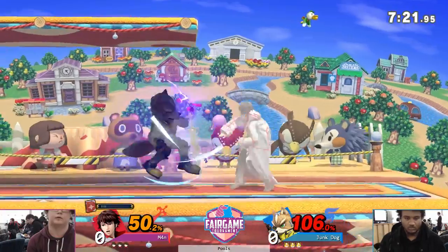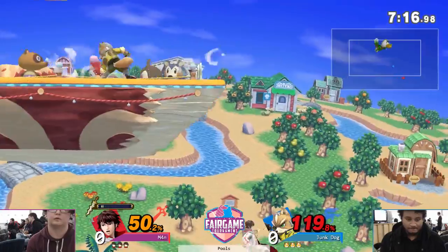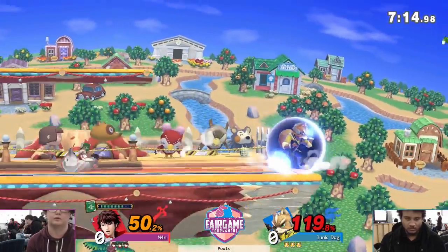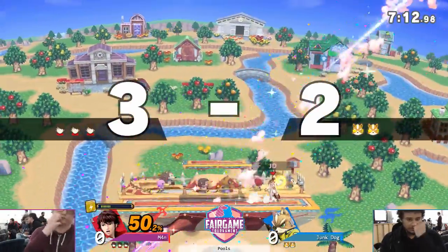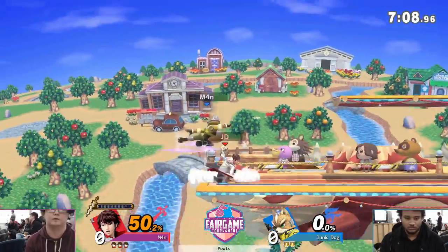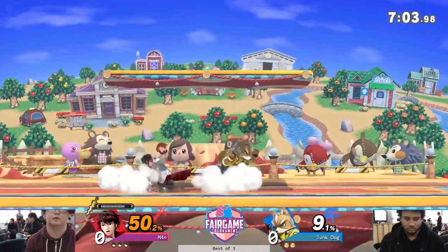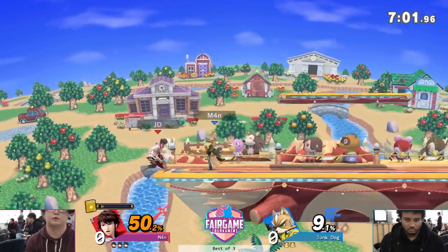Hard to play around. Good grab. Junk Dog's going to have to... Have you seen Junk Dog play much? Is he a Robin player? He's played different than other characters. Good finisher — kills him with forward air. Levin sword, so active. It's active for like 10 frames or something. Strong all the way through. Really good kill options.